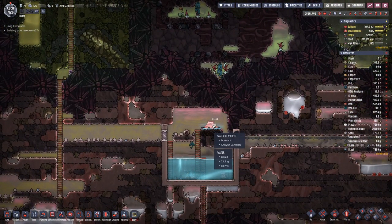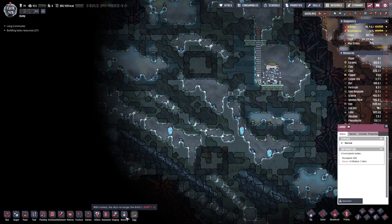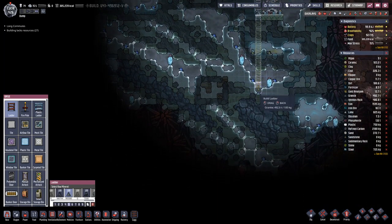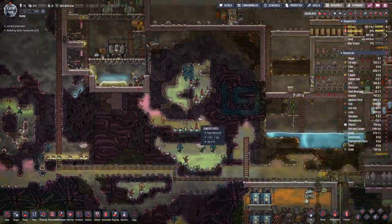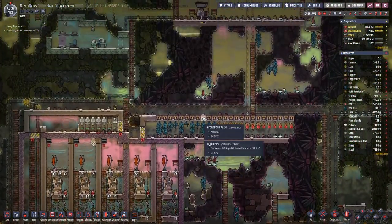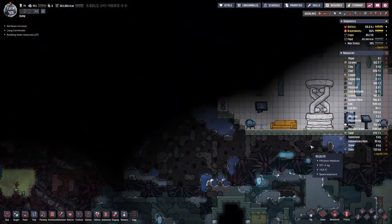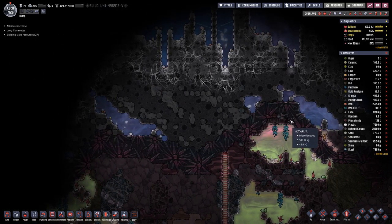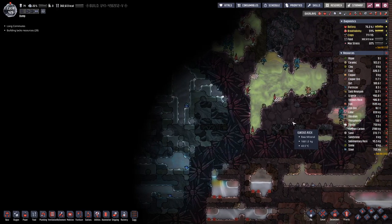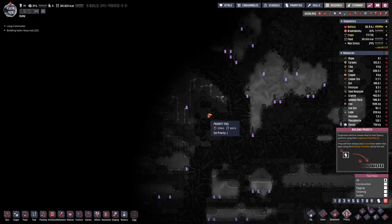However, this water geyser is now also dormant, so that's that. Maybe we can dip down all the way to here just for the fun of it. Also queued up a bit more steel because if we go up here we can see we're soon approaching space, and once we get there we need quite a bit of steel.